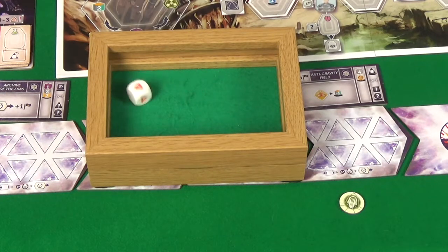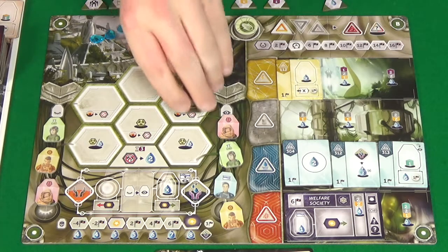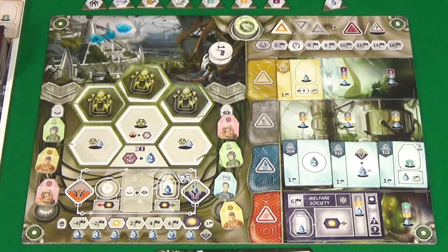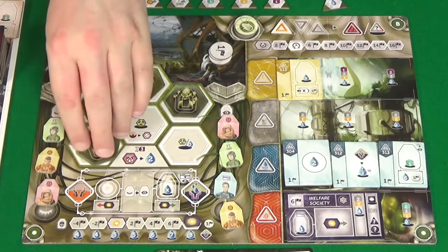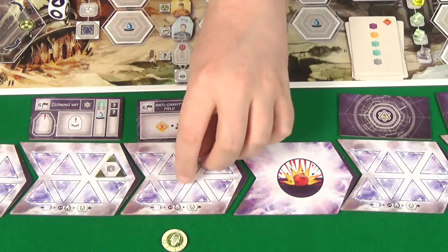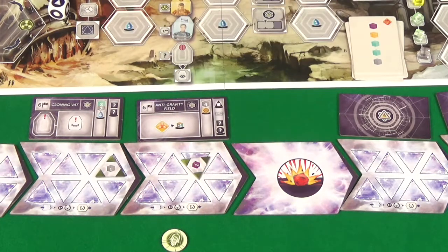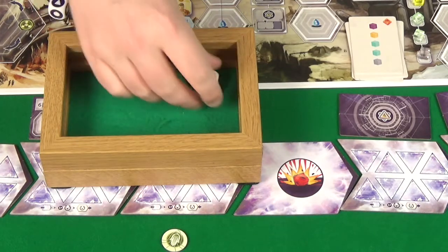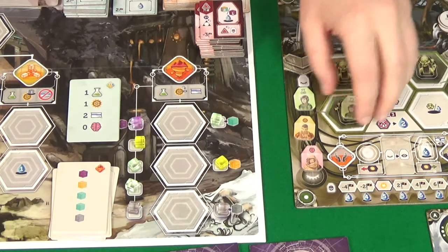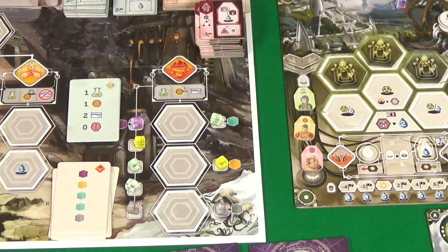Then Chronobot gets one. Then powering up — we'll go one, two, three. I guess I'll pay the free water to do a fourth one. Then warping — I'm going to go for a Neutronium. Then Chronobot is going to do two. Then I'm going to send a Scientist to get me a gold and a Titanium.